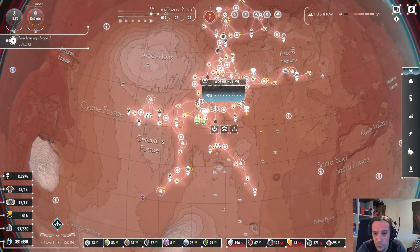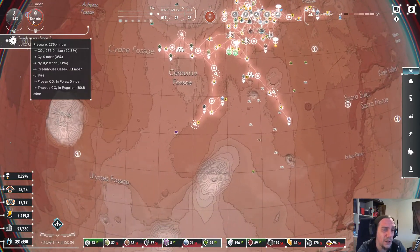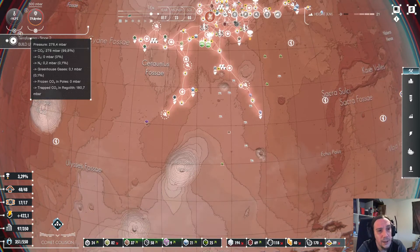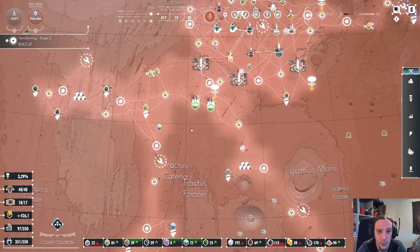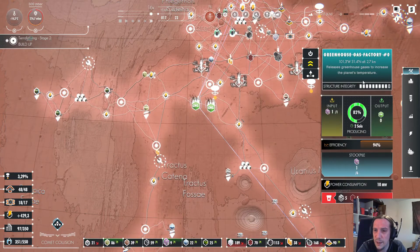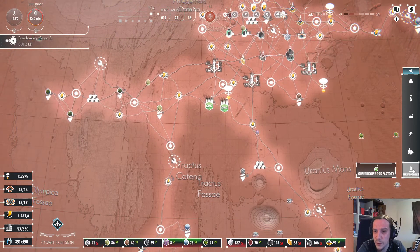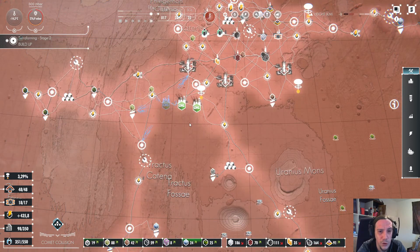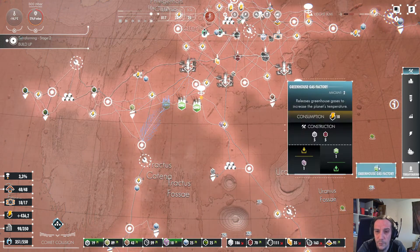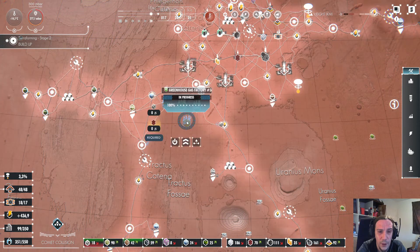I can also put up both space ports to that endeavor. Alright friends, that's going to be it for today. We're going to be reaching the next terraforming stage sooner or later. I think I'll just need more greenhouse gas facilities too — let's try that out if it does the trick. I'm just going to double them and we're going to check that out next episode.